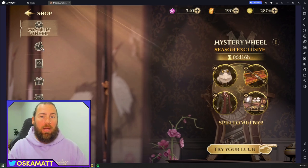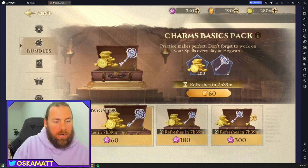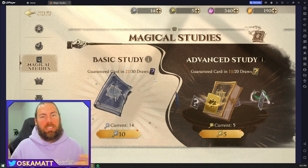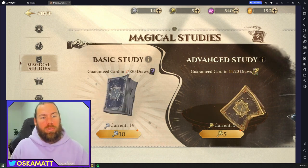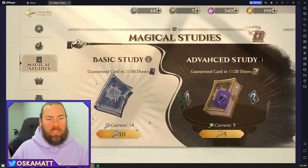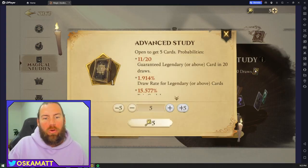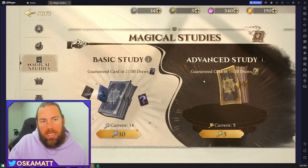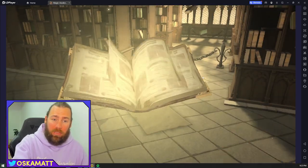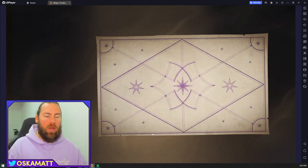I think gems are well worth saving and using elsewhere. There are standard bundles you can buy. Magical studies is where the gacha style comes in - you pull basic study which gets up to epic, or advanced study which has legendary and mythic as well. After 30 draws you get a guaranteed rare card, and after 20 advanced study pulls you get a legendary or mythic. You can probably get about 10 keys a day. Let's do 10 pulls here so you can see the animation - I got a rare card from this one.